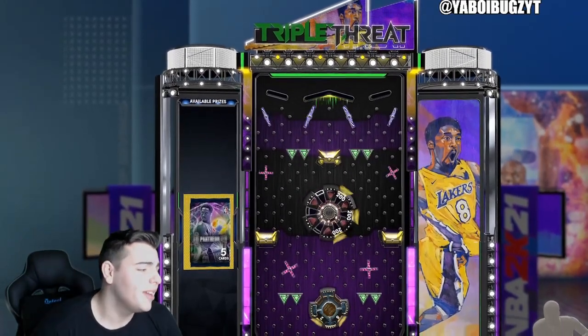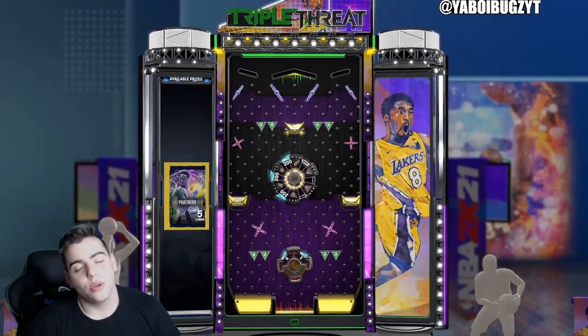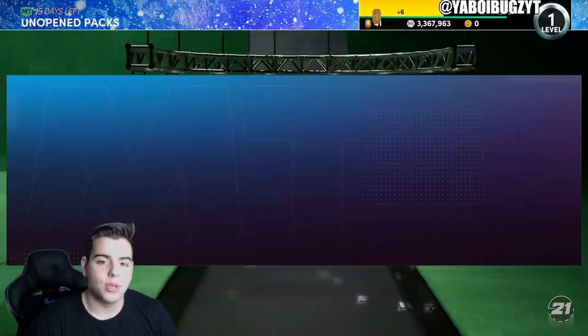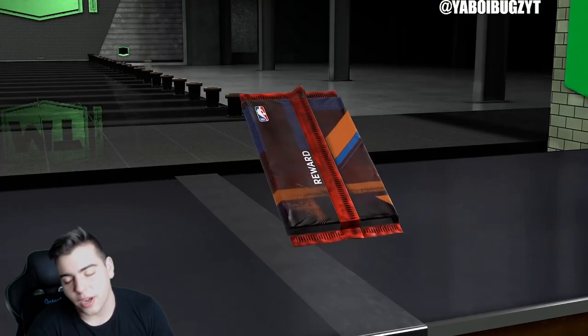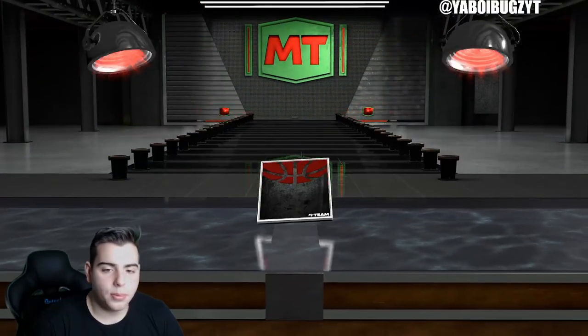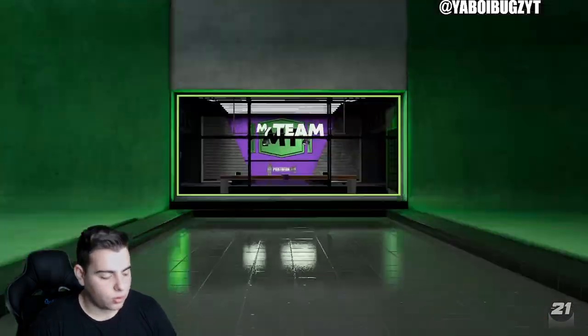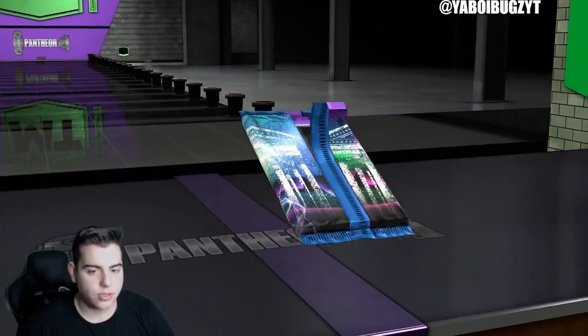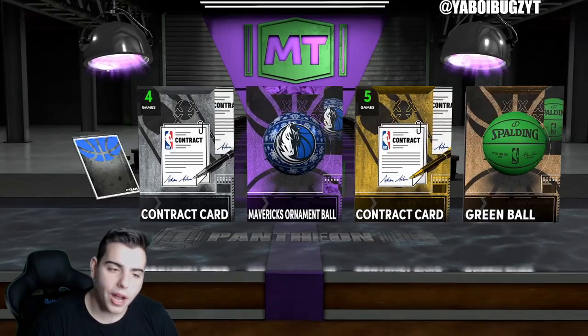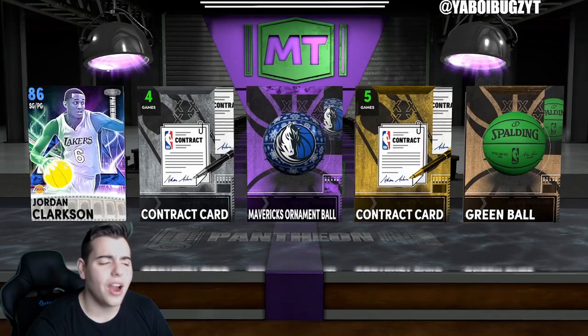Alright, we got the pack! If we get Kobe... the pack opening was trash but thank you all for the support. It was all amethysts. There's the Carmelo — if you guys don't know, this is for the Baron Davis pack. Hopefully we pull some heat. Hope we get Shaq, hope we get Kobe. There it is. Hope you guys enjoyed — hopefully you guys get some fire. Peace!